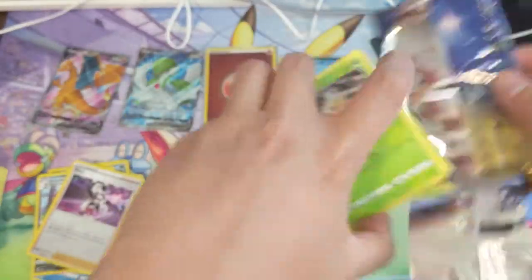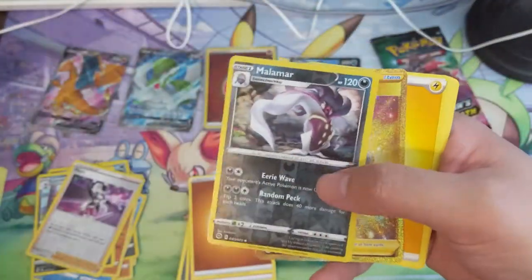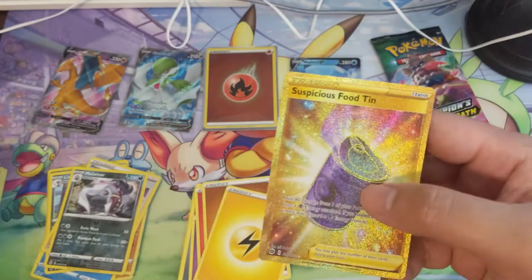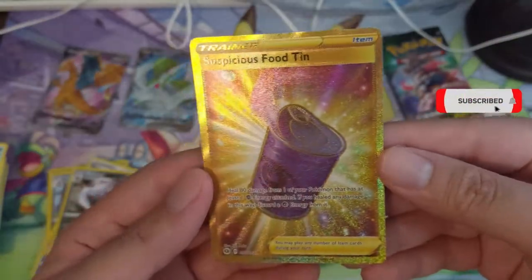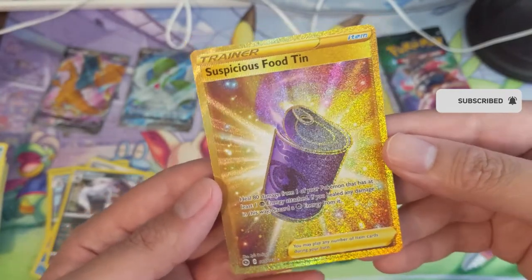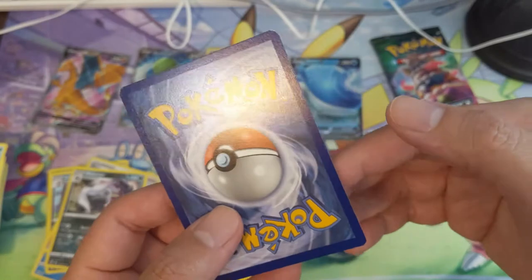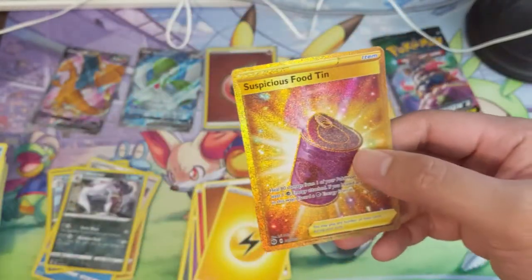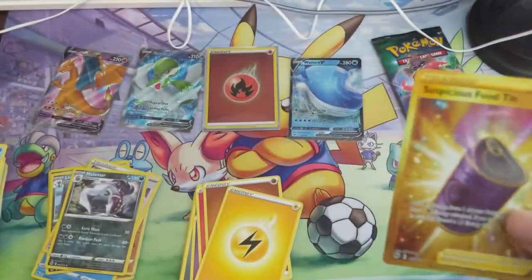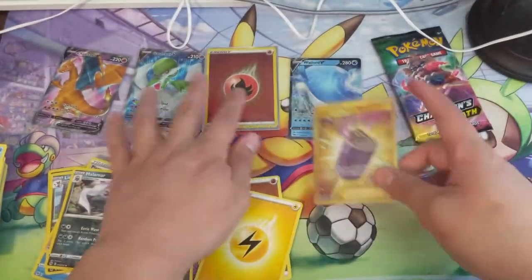We got our first secret rare but it's just a Cangaskhan. Heal 80 damage from a Pokémon that has at least one psychic energy — if you healed any damage, discard it. What is the point of this? It sounds like a bad card. Was hyper potion like two energy? I guess it's in between, but only for psychic Pokémon. Suspicious food tin — all right, we got a secret rare. I feel like this centering is pretty good, but not the secret rare we're looking for.